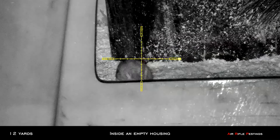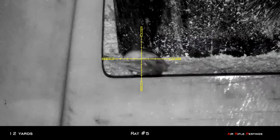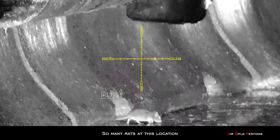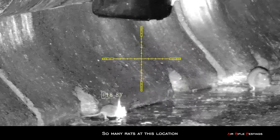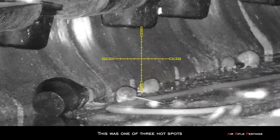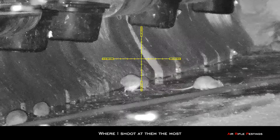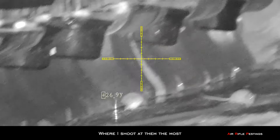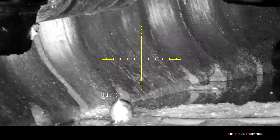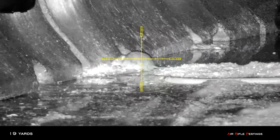This is inside one of the empty housing where they store baby cows. That was rat number 5. This is hotspot number 3. As you can see, there are tons of rats here. It's amazing how fast they grow and how much they've multiplied. So I spotted this guy about 18 or 19 yards away and he was rat number 6.